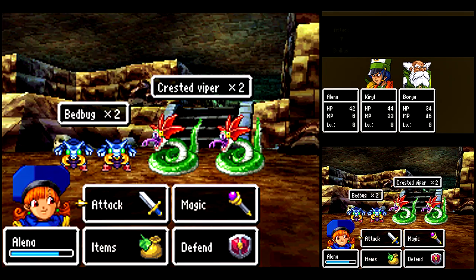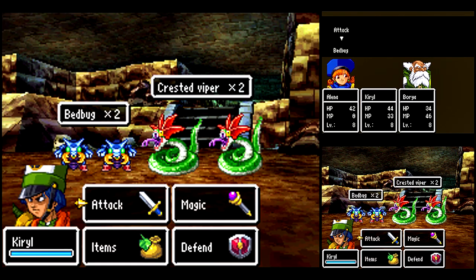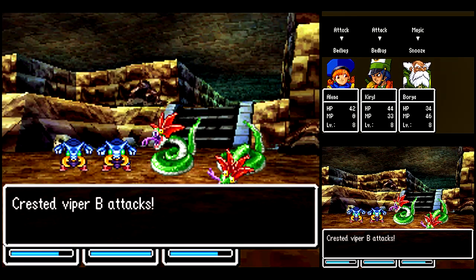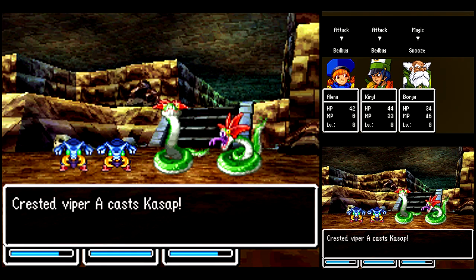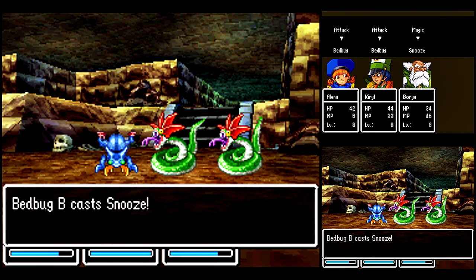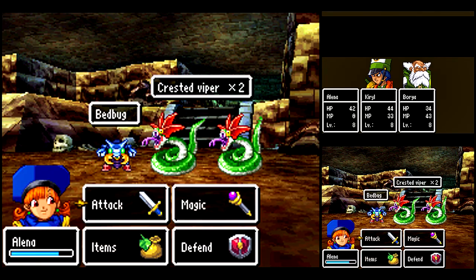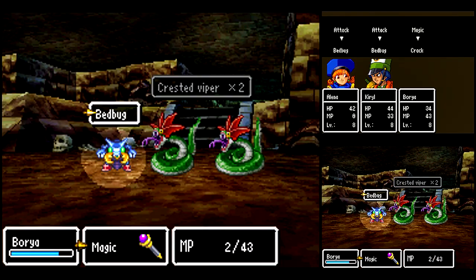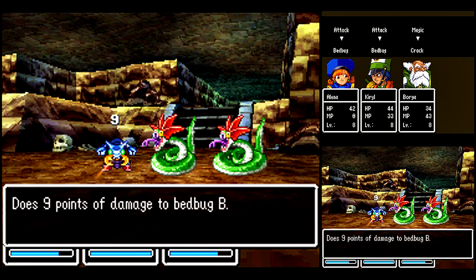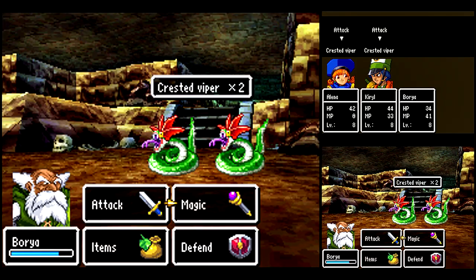Another new enemy — Crested Viper. I want to put the Crested Vipers to Sleep and attack the Bedbugs. Cut Sap is basically like the Sap spell, except it hits all party members or a group of enemies, and it only removes half of their current defense. I'm not a huge fan of that spell — I prefer to remove all their defense with a single Sap spell.